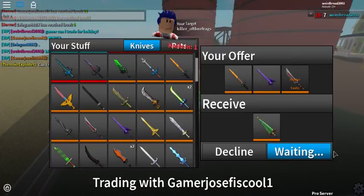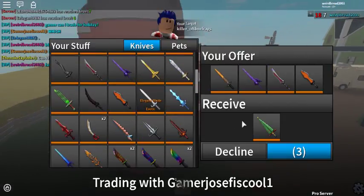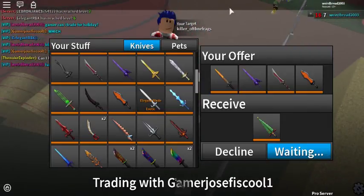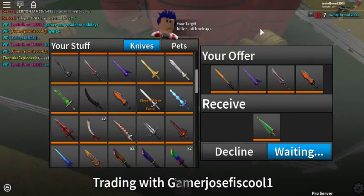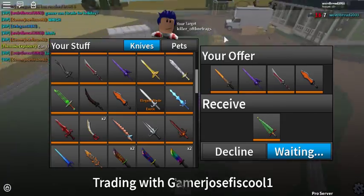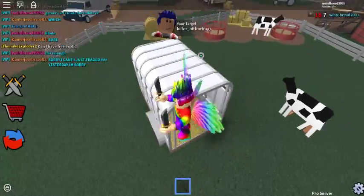Fair enough — you know what, we can honestly just put in an extra Lava Blade. There we go. That should be worth it. Hands down. Sorry, I can't — I just traded yesterday.